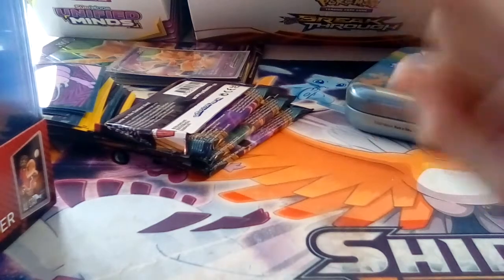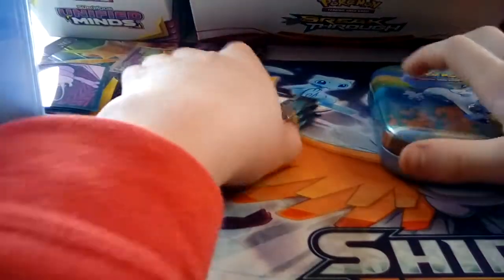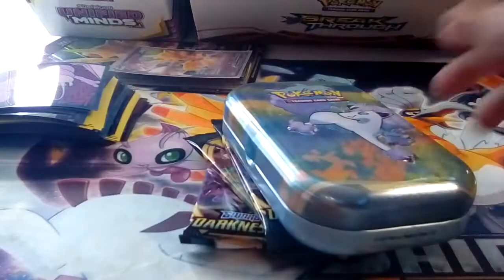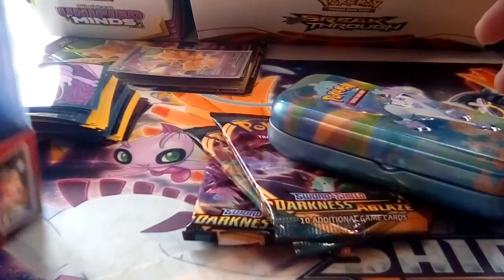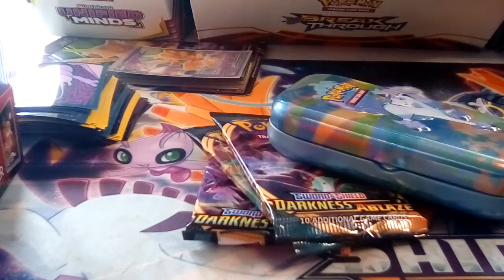Hey guys, what's up? It's your boy, welcome back to another Pokemon video. Today we have some packs — we got three of these, a Pokemon tin, and we finally got some toppers. We got seven packs right here. We have a Tapu Cocoa box, a Duraludon box, and a Melmetal VMAX box.